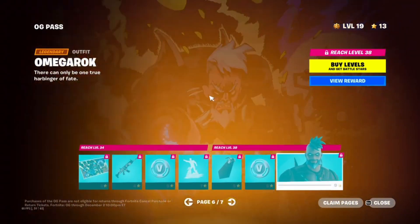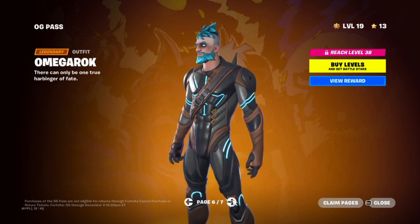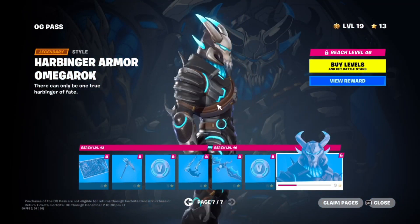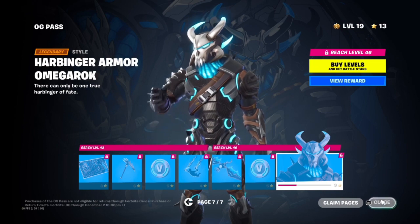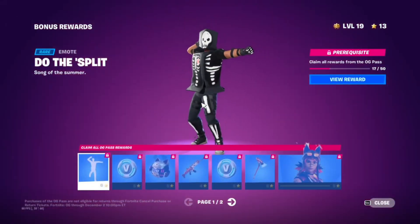Then we've got Omega Rock — it's a mixture between Ragnarok and Omega. This skin looks really nice and it's got loads of combinations as well. This is the tier 50 battle pass skin, the last main skin in the pass.